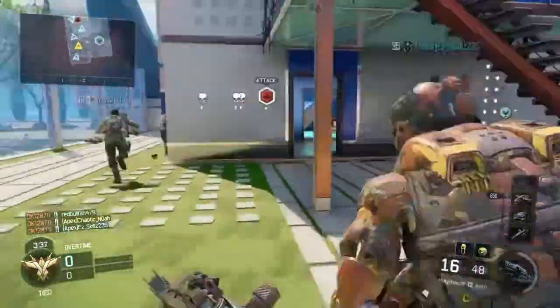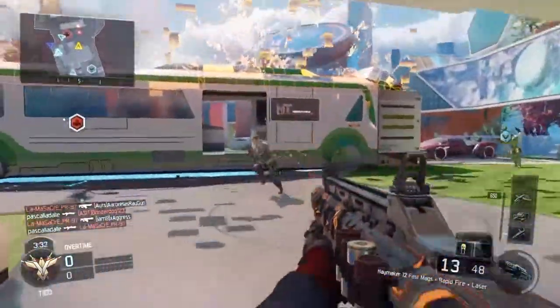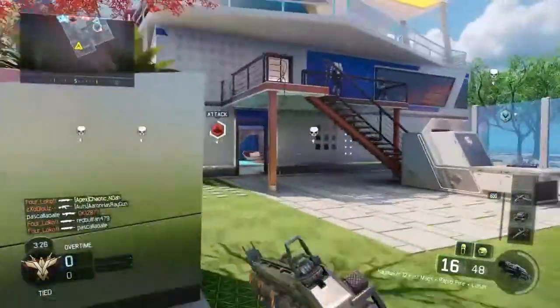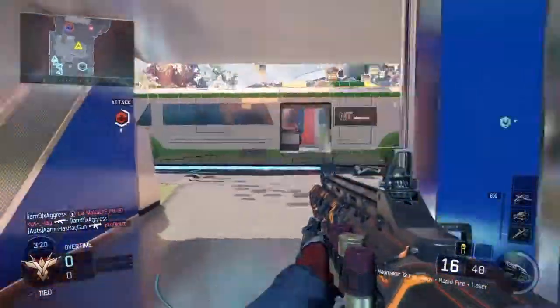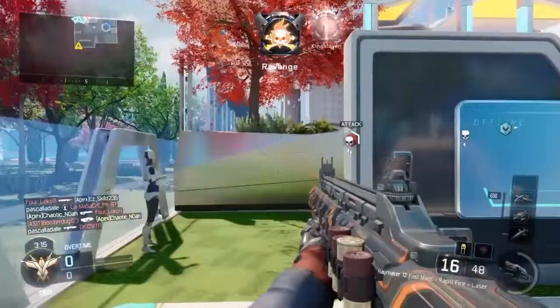Both classes have different perks and stuff like that. The hiders' classes have Dead Silence and things like that. Basically, the hiders' objective is to just survive. If they get found, they can try to get away with the smoke screens.